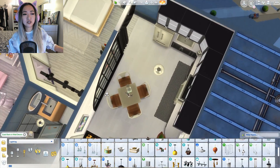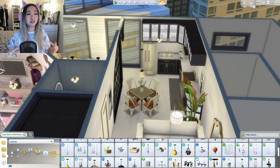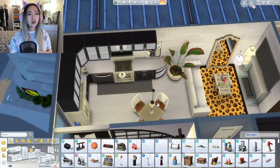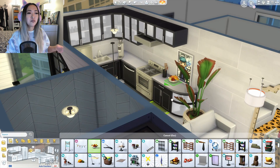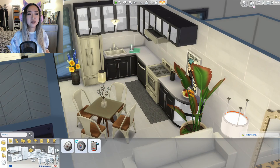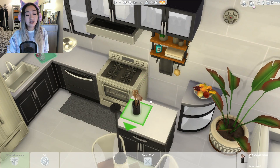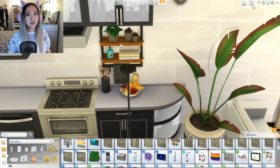The struggle with this build was that once I finished the office I was like — this is it, this is the inspiration behind the whole build. I had to decide whether to make the entire home pink and obnoxious and neon. I thought: most streamers will have a really nice neon streaming room, but the rest of their home is just going to look normal — so I kept that in mind.